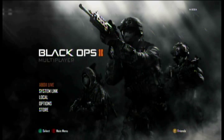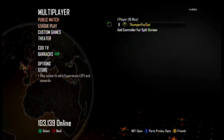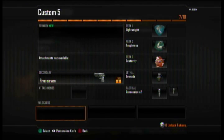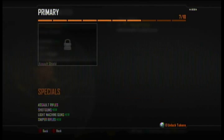I'm going to show you how to quick scope in Black Ops 2. You're going to go to Xbox Live and the first thing you need to do is make your class. Go to number five and rename it. You're gonna need a sniper, definitely.